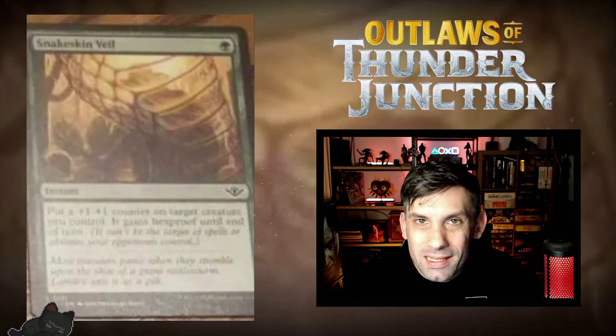Next up, we've got a reprint of Snakeskin Veil — one green, put a plus one, plus one counter on target creature you control, and it gains hexproof until end of turn. We've seen this card before, but pretty cool that it's coming back. This was one of the best one-mana instant-speed gives-something-hexproof spells that we saw back when it first came out in standard. It was probably the best spell doing that because it leaves behind this plus one, plus one counter — it leaves a board presence for the rest of the game, which is pretty cool.